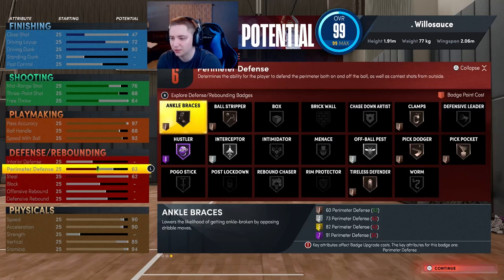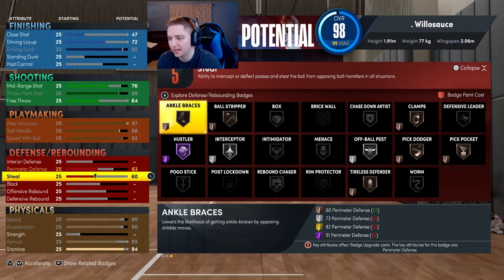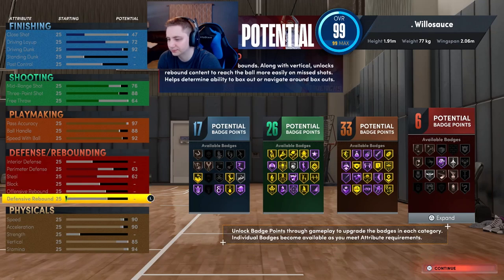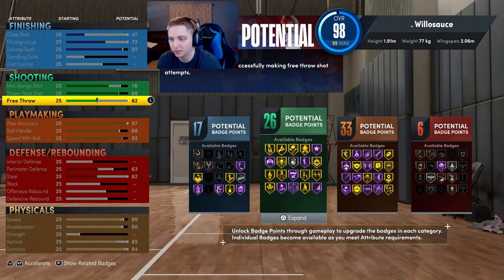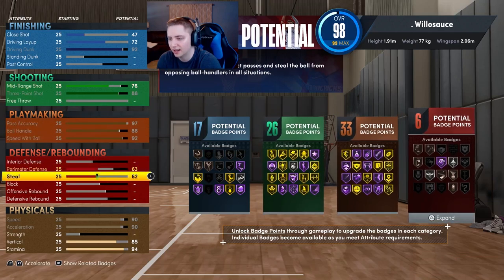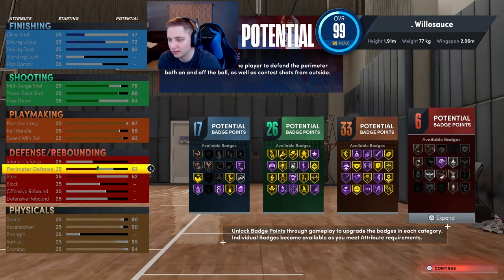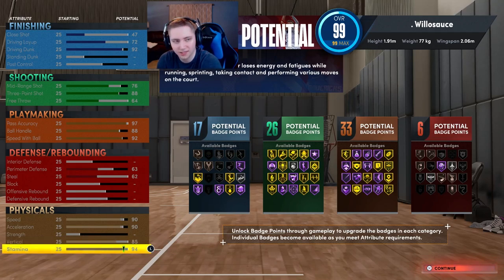For defense, we're going with a 63 perimeter defense to get bronze Clamps, and a 62 steal — at 60 steal we get silver Interceptor which helps playing passing lanes, and bumping it two more points to 62 gives us six defensive badges. For physicals, we're going with a 90 speed. We're also going to have an 85 vertical — you need 85 to get every single contact dunk in the game, including the small contact dunks. Stamina we're leaving at 94.